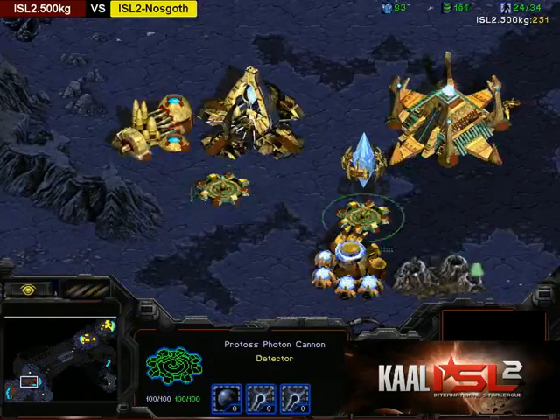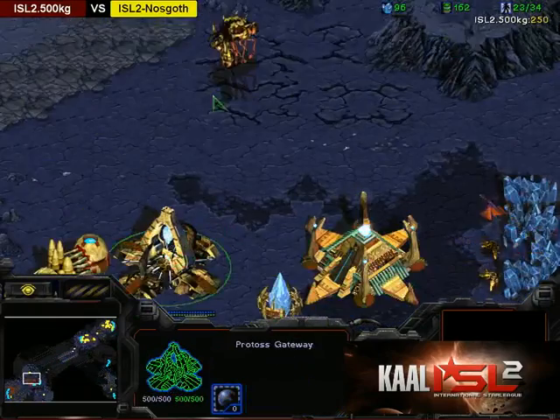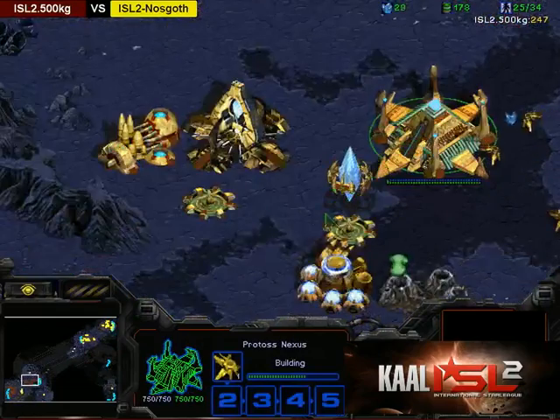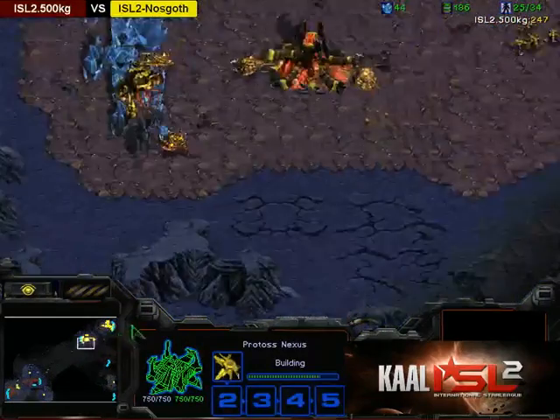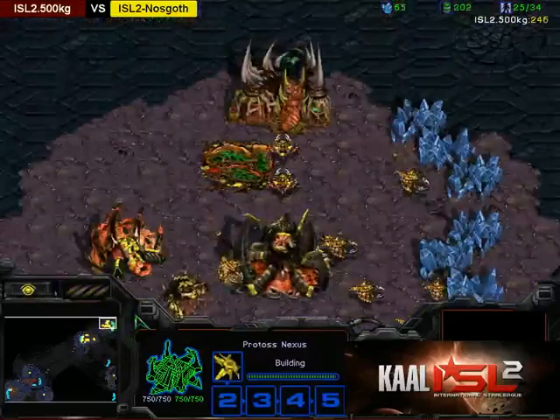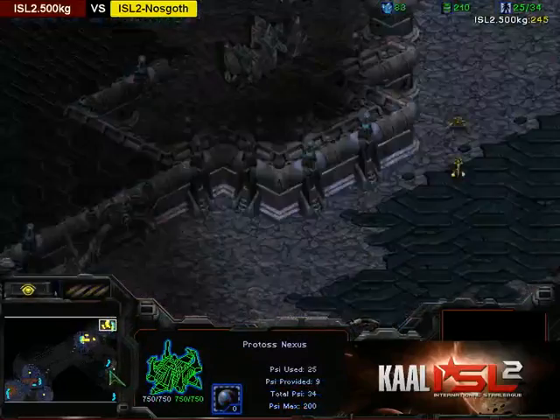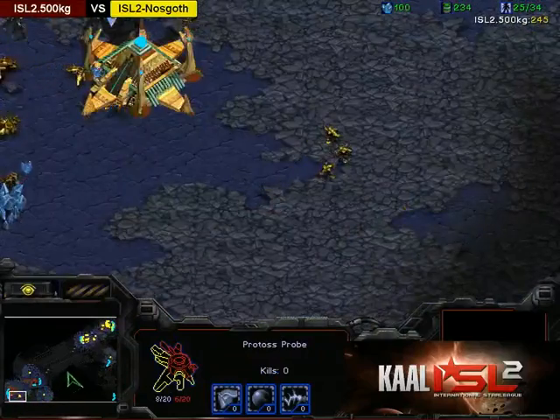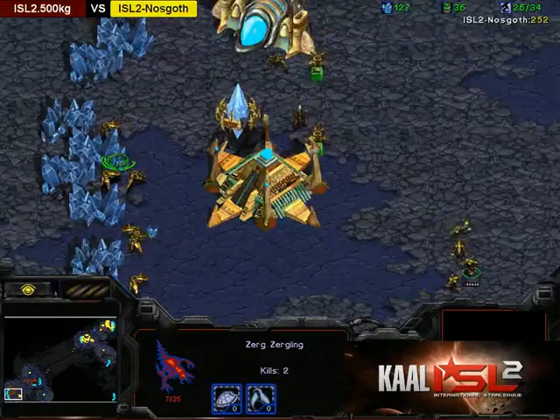Interestingly, the cannons are a little bit far back. So not only will the lurkers be able to kill the wall, the forge, and the gateway — they'll also be able to take down the Nexus out of range of the cannons. This is actually a very good map to do this strategy on. Looks like the probe is running around in the back, and the lings are still alive — that is not many probes left.